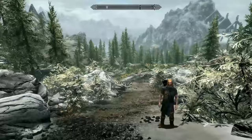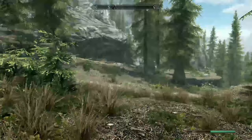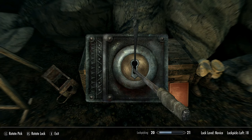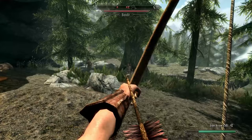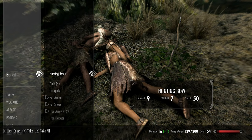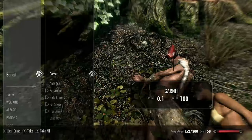Now we have exited the Helgen caves, our first stop is going to get us a slight upgrade to our bow. Head west down the hill, then turn left past these rocks and head south. This will bring you to a bandit camp. Pick the chest here to make 3 bandits spawn who will attack you on sight. One of these is usually carrying a hunting bow, which you can grab along with anything useful worth selling.